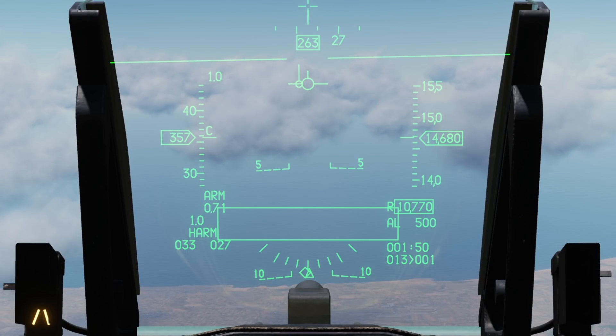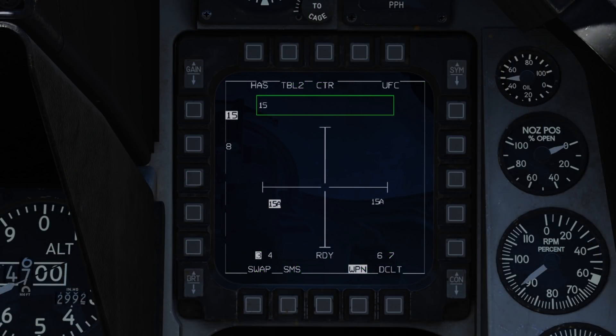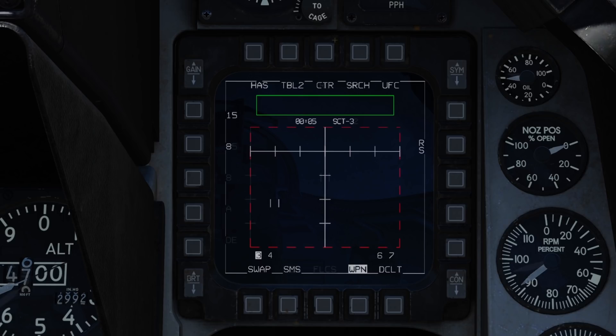Meanwhile, on our HUD we've got the HARM target box. This will flash when a HARM is handed off targeting a radar. TMS up once more will drop the handoff and return back to search mode.